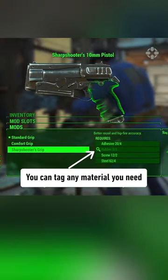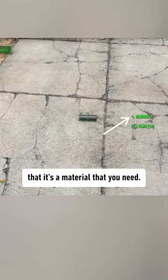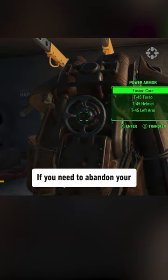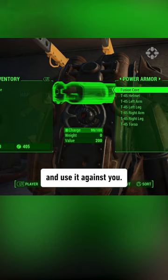You can tag any material you need with the magnifying glass icon so that when you find it in the wild, you'll get a reminder that it's a material that you need. If you need to abandon your power armor, remove the fusion core so that enemies can't hijack it and use it against you.